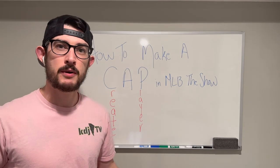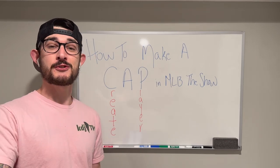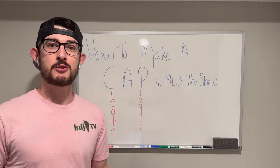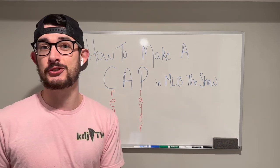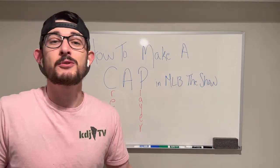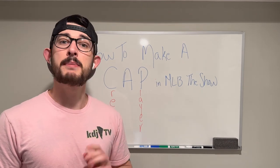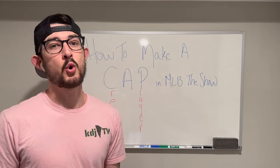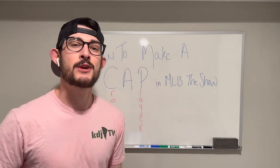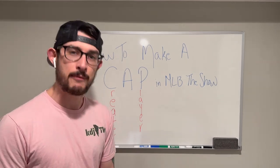The beauty of a CAP — a created player — is that you can mold it to your needs. You can make it literally a version of yourself in the video game. You could also make it a completely cracked out animal early in the game that just destroys pitching because everybody's so low ranked. There are many, many strategies to go about when building your CAP, especially if you want to do it effectively. You could just go ahead and create whatever you want, or you could do it the best way — and that's what I'm here today to teach you.